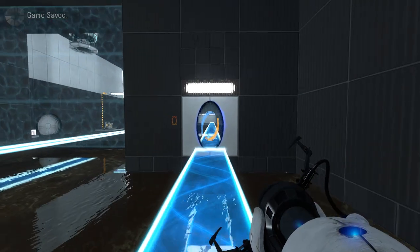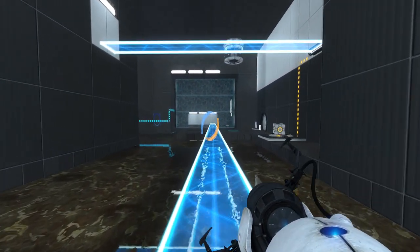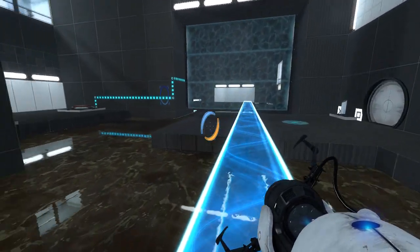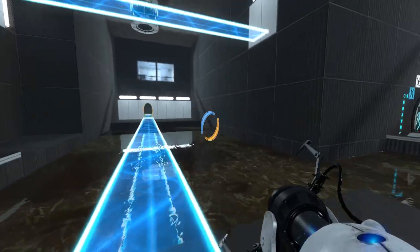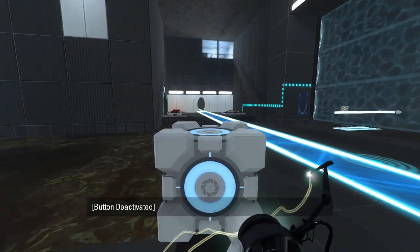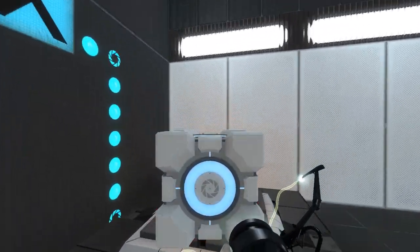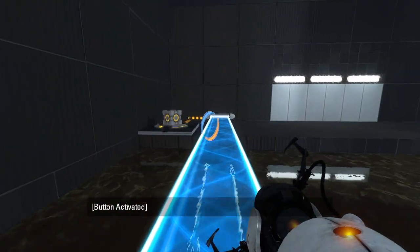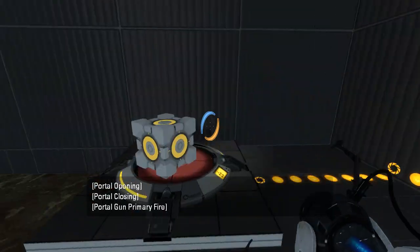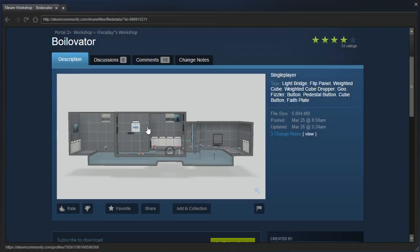Gotcha. Alright, so then come out here and it's pretty much a straight shot to victory. Portal there. Don't need this light bridge anymore. Bonk over here. Bonk this cube on this button. Then we walk back in here and we can take this cube. We don't need either light bridge anymore. Very nicely done, Faraday. I like that one.